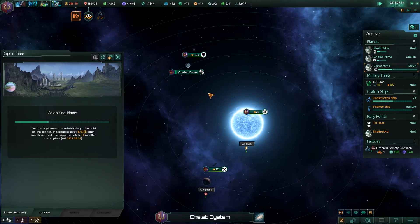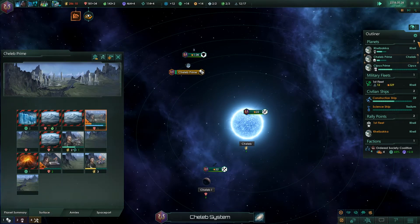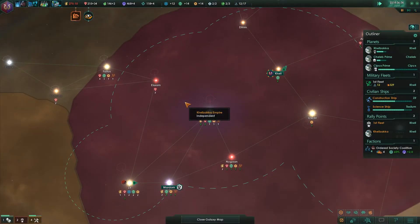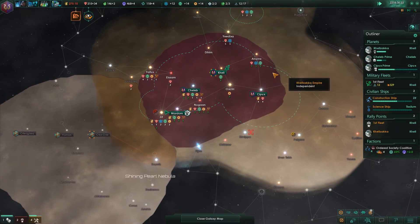I'll just move the population around — the one that's growing right now I'll probably send to the new colony so that we get an initial boost. He's going to bring in society, but I don't think that's going to be too useful right now because Chalup can produce a lot more society than we could at the capital.